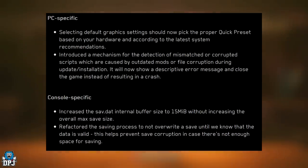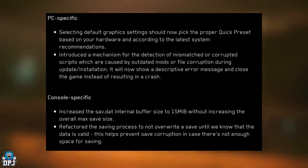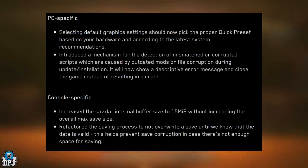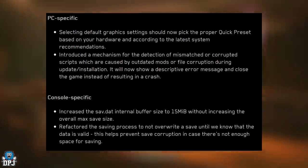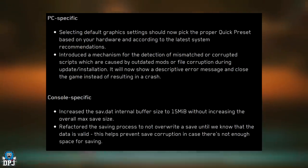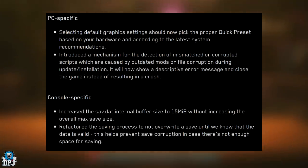PC specific: selecting default graphics settings should now pick the proper preset based on your hardware and the latest system recommendations. Introduced a mechanism for detection of mismatched or corrupted scripts caused by outdated mods or file corruption during the update installation - it will now show a descriptive error message and close the game instead of crashing. Console specific: increased the save.dat internal buffer size to 15 MiB without increasing the overall max save size. Refactored the save-in-progress to not overwrite a save until the data is confirmed valid, helping prevent save corruption when there's not enough space.